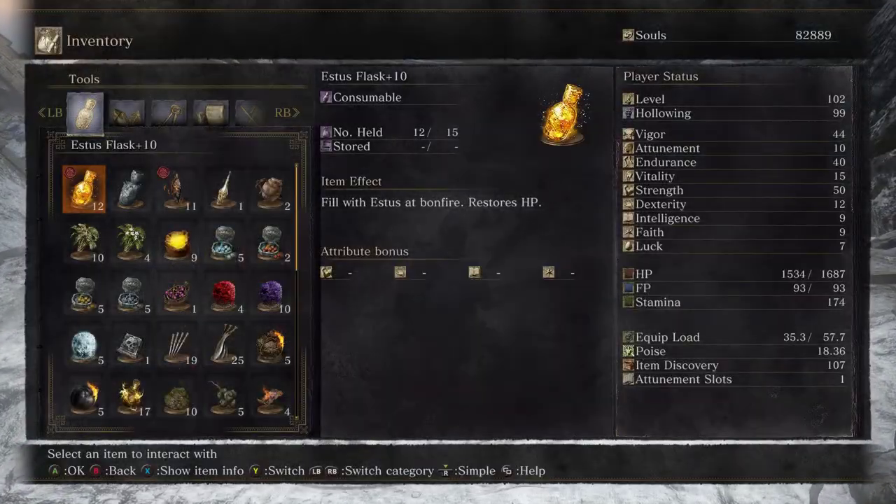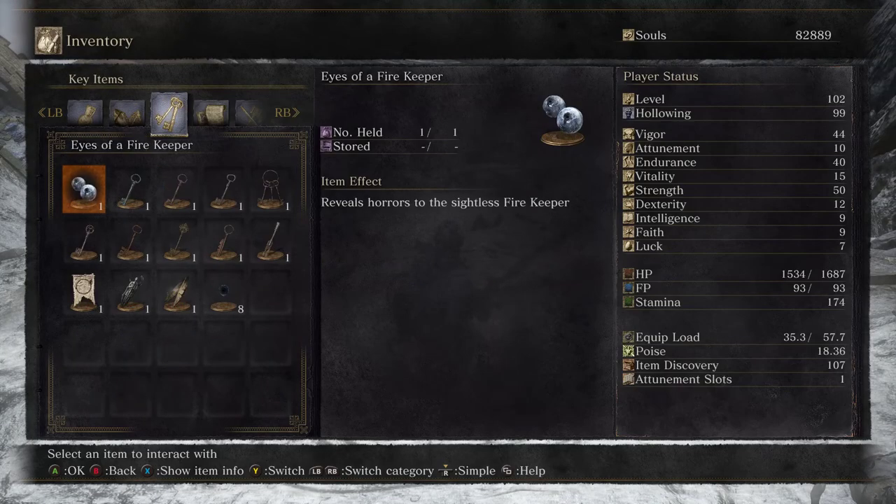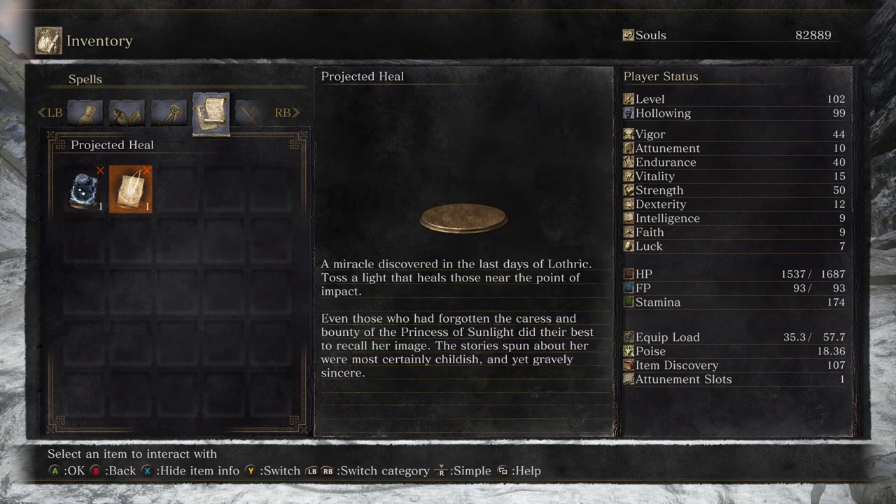We fall down here at Gael's recommendation. We got another Ember, and we got Projected Heal: 'A miracle discovered in the last days of Lothric. Toss a light that heals those near the point of impact. Even those who had forgotten the caress and bounty of the Princess of Sunlight did their best to recall her image — the stories spun about her were most certainly childish, and yet gravely sincere.'